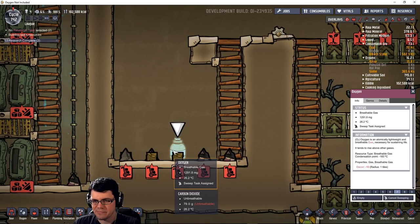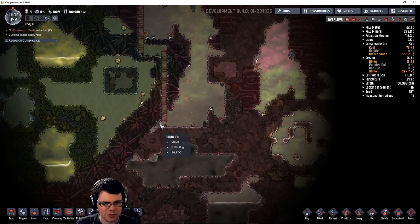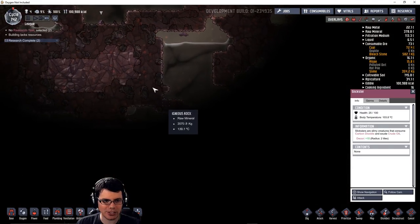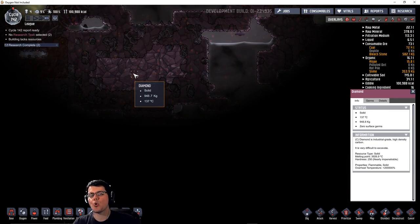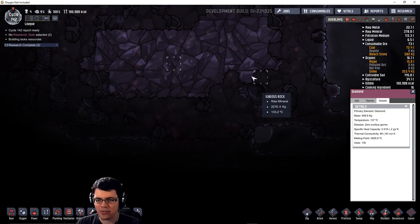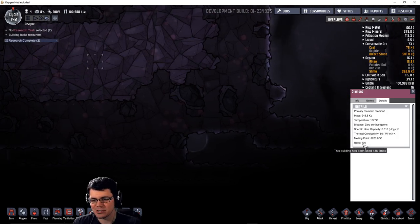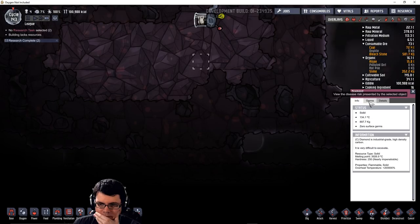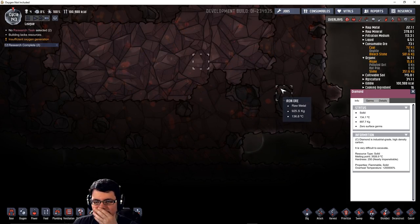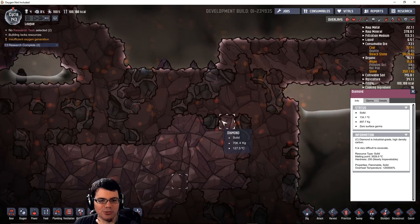I'm down here pretty far and I found some crude oil. Hey, look — a little Slickster! Look at all this oil! And diamond! Look at the properties of diamond — thermal conductivity of 80! This building has been used 136 times. Overheat temperature just unbelievably high — that's its greatest strength.